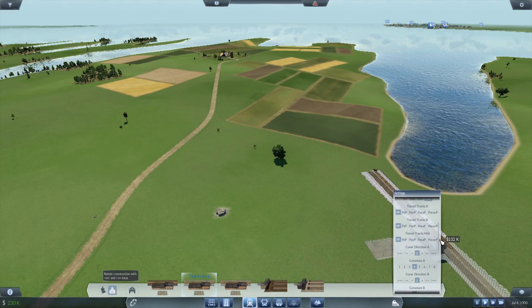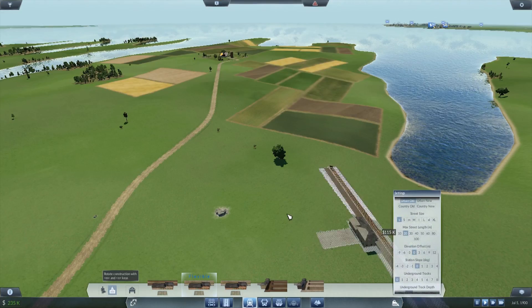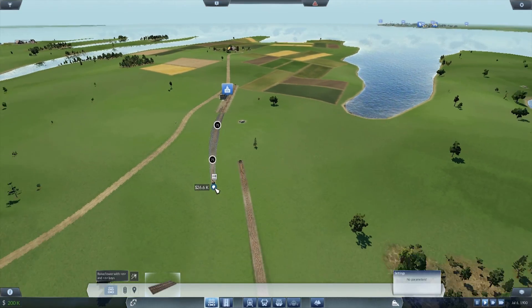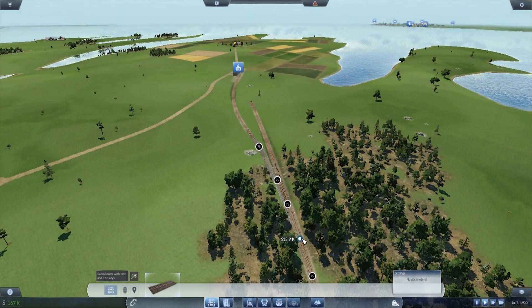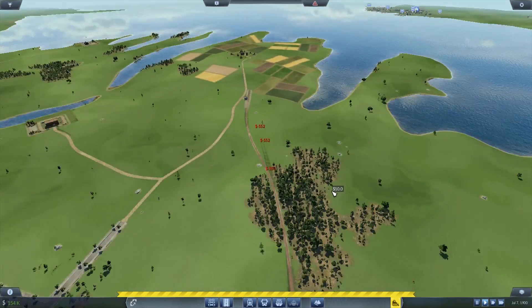We want to reduce the street size — street medium, 220. Can we sneak that in? Right there. Perfect. Then we can connect it up to here. Bulldoze. Line it up.